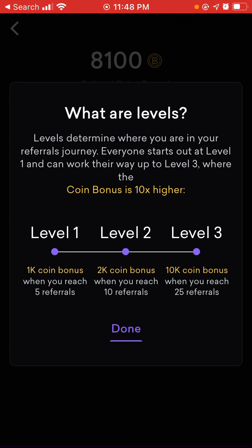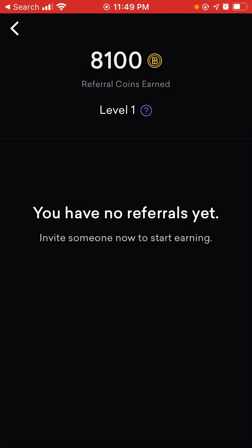Levels determine where you are in your referrals journey. Everyone starts at level one and can work their way up to level three where the coin bonus is 10 times higher. Level one: 1K coin bonus when you reach 5 referrals, 2K coin bonus at 10 referrals, and 100K coin bonus at 25 referrals. So 5 referrals gets you 10 dollars, 10 referrals gets you 20 dollars, and 25 referrals gets you 100 dollars. Then you can start back over and keep earning.